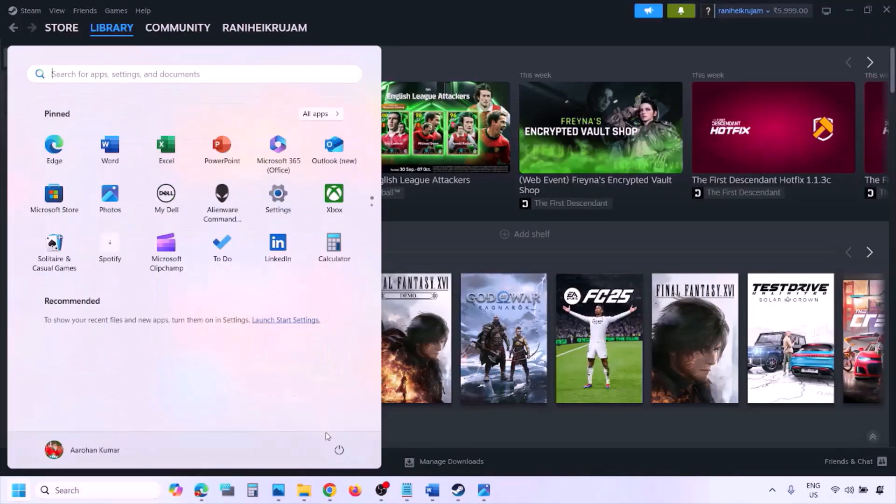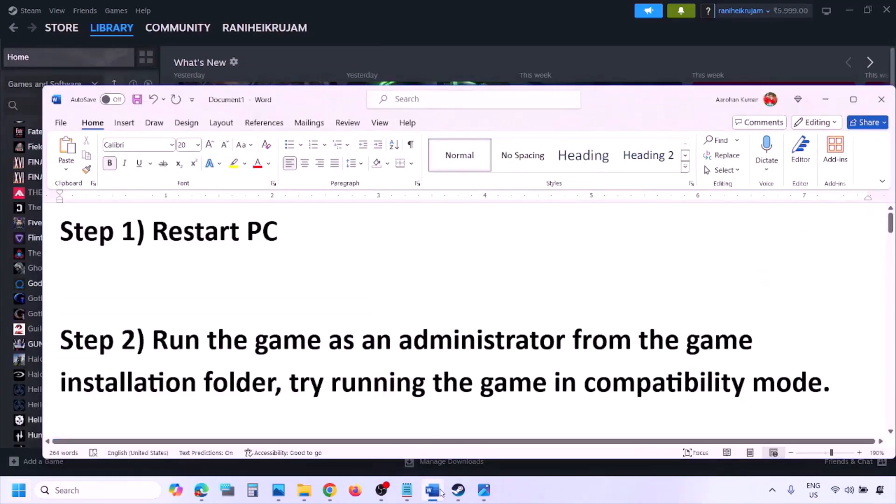The next step is to simply restart your computer. Do not ignore this step — just restart once and then check. Still not working, the next step is to run the game as an administrator from the game installation folder.